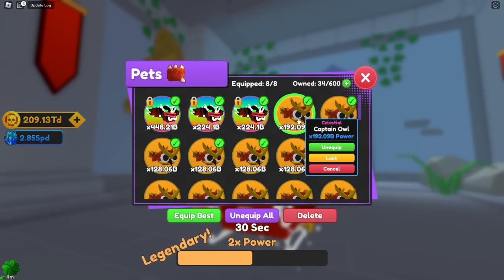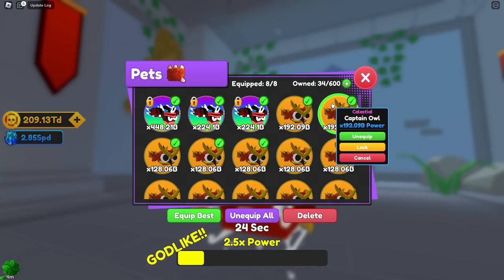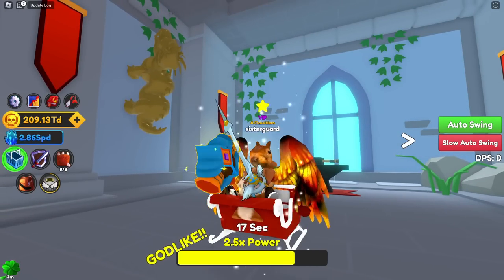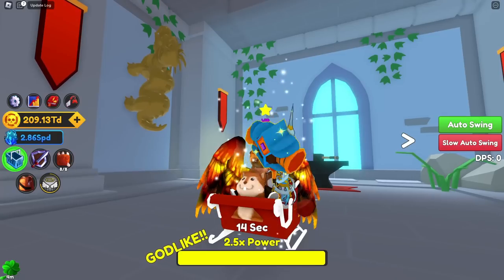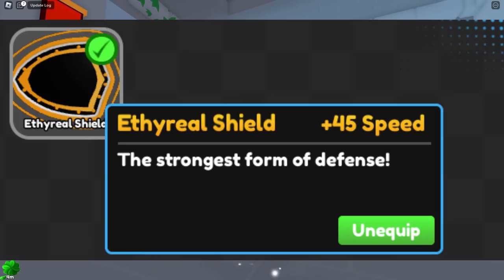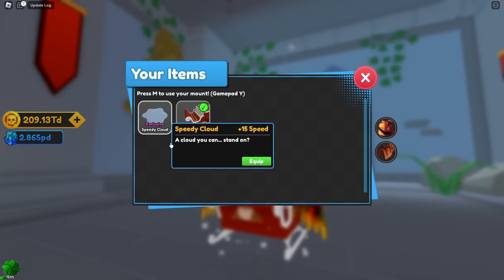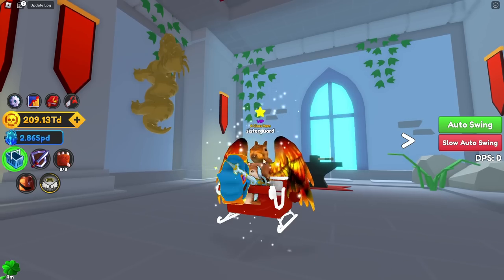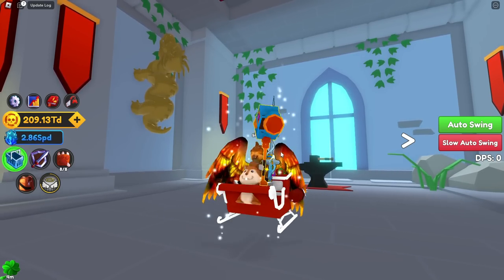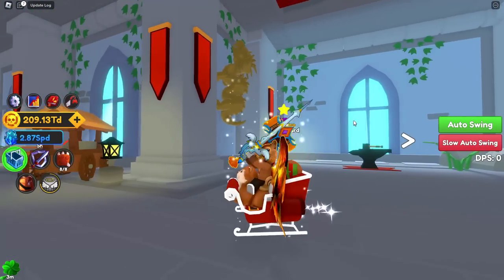There are two new mounts that have been introduced — Giant's Chain and Ethereal Shield. These are going to be faster mounts. With this new event something got nerfed really bad, so we do have these two new ones. Giant's Chain is going to be from the Mythic Mines area, and the Ethereal Shield is from the newest area.